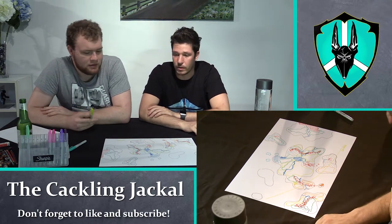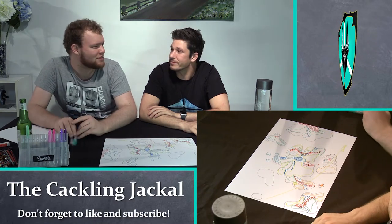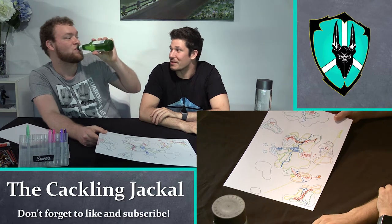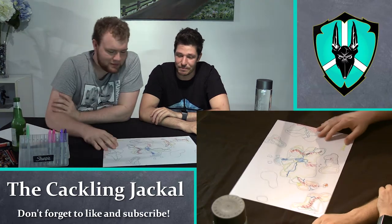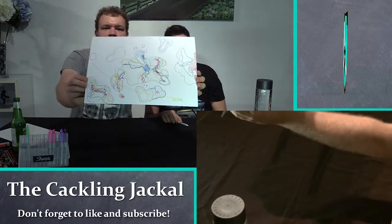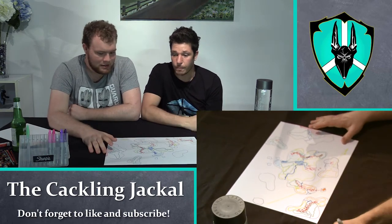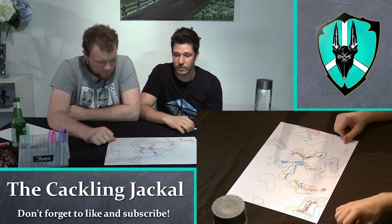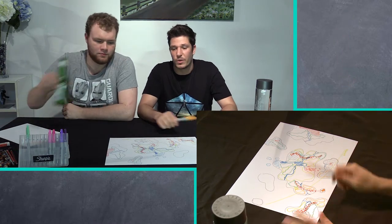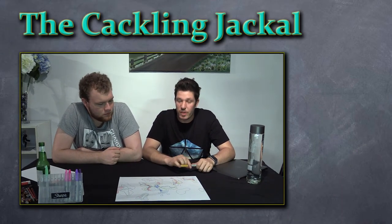Thanks for watching — I guess this is going to be part one. Part one of world building on the fly. Part two will actually start filling this world out and giving it some people to live in it. This whole video has basically been getting the natural lay of the land — how it would be without civilization. Now we're going to chuck some civilizations in and see how that would affect the landscape and really bring this world to life.